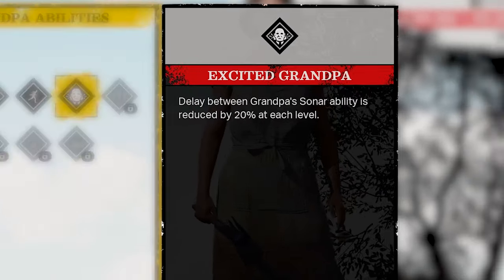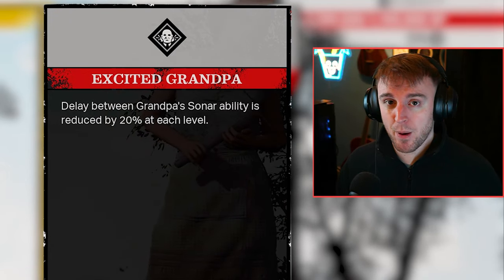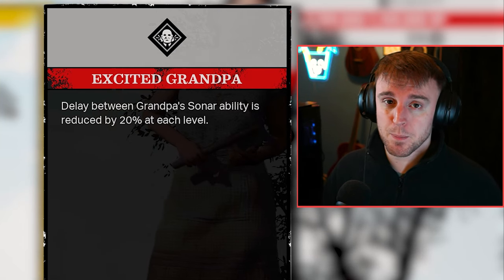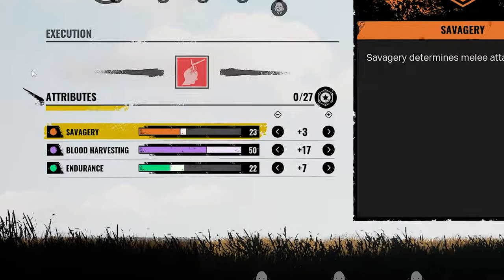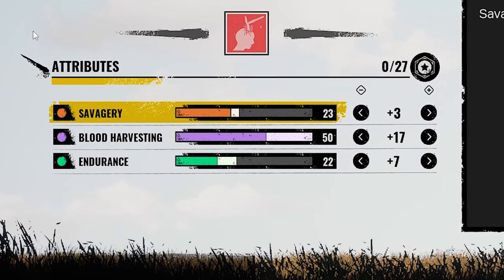For my Grandpa perks, I am using Excited Grandpa. From my own personal experience, when using Excited Grandpa with any blood build, you immediately amplify the pressure placed upon victims. The higher the level Grandpa is, the more frequently he shouts. Make sure to equip it. For my Attributes, I am using 3 into Savagery, 17 into Blood Harvesting, and 7 into Endurance.